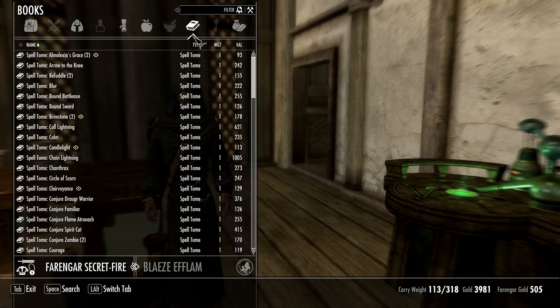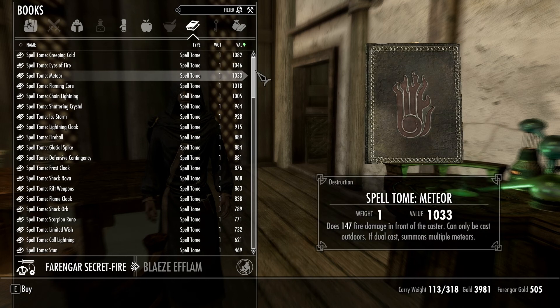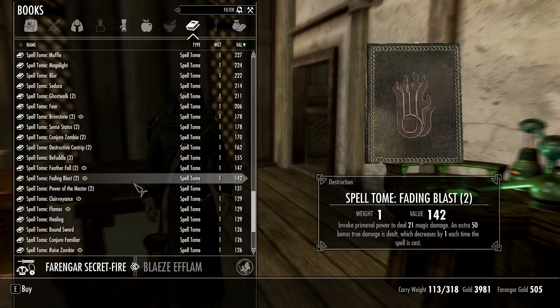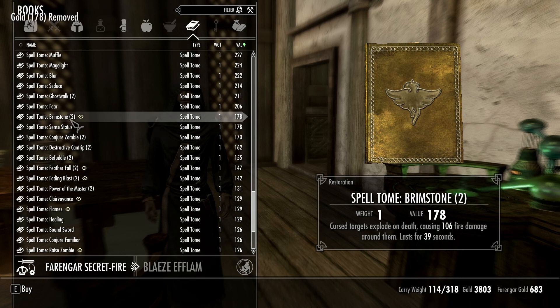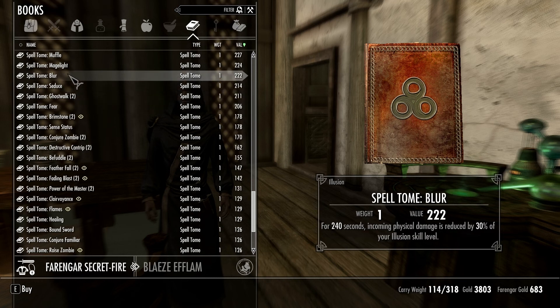Oh dear, you've got quite the inventory. Let's see here. I don't know if I'm good enough to cast some of this stuff, in fact. This is a lot of spells. So we've got Fading Blast, Feather Fall — that's kind of interesting. A spell to reveal the target's health. Let's pick that up — that might be useful later on. I think I've learned Brimstone, and that was kind of pointless. Fear — illusion stuff. I'm not really interested in illusion magic.